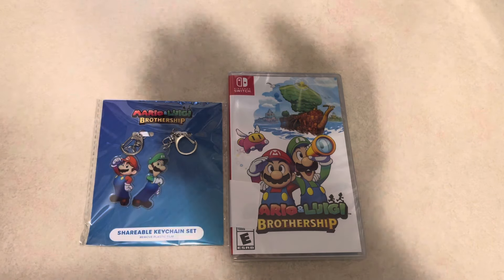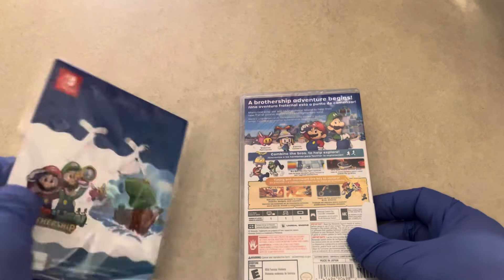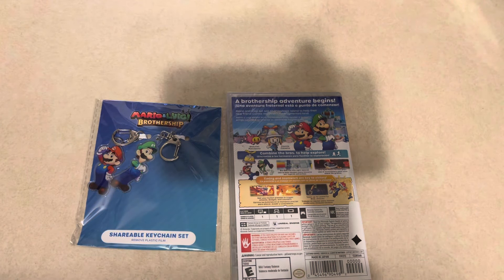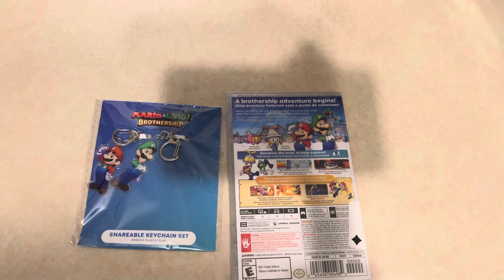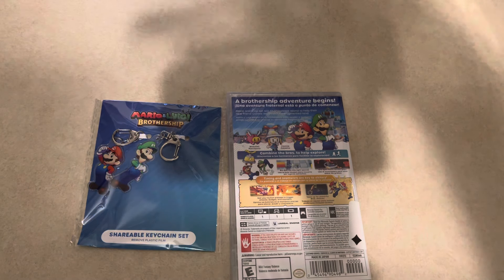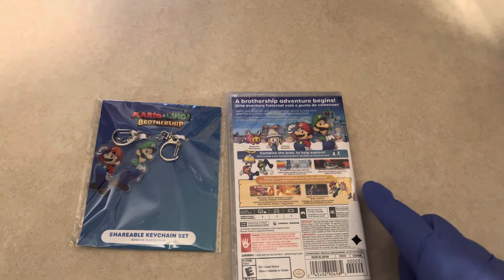It sucks that AlphaDream died. Anyhow, going to the back — this is the pre-order bonus that you get from GameStop. I did have this copy pre-ordered, but I actually forgot that I had it pre-ordered. So I ordered it online and used my $5 coupon that I already used when I picked up my Farmagia copy. So I double dipped on my $5 coupon and got this for like $5 off. It is what it is.